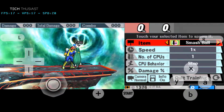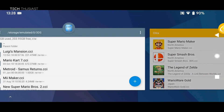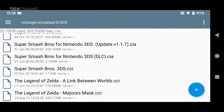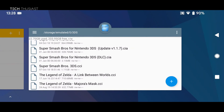Let me go into my file manager. As you can see, I have Super Smash Bros for the Nintendo 3DS — this is the update — and then I have the DLC. They have to be dot CIA files. So let's go back to the emulator.